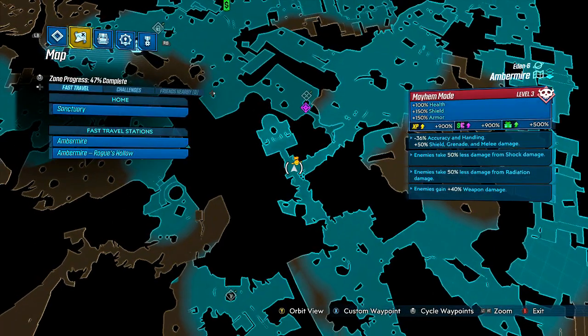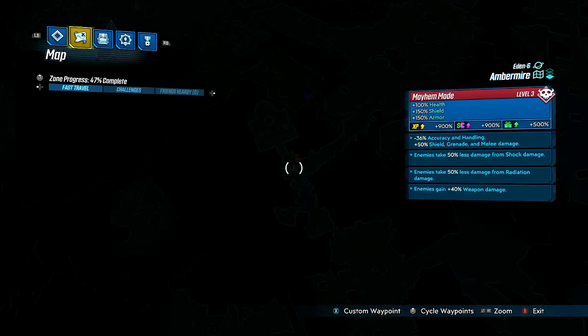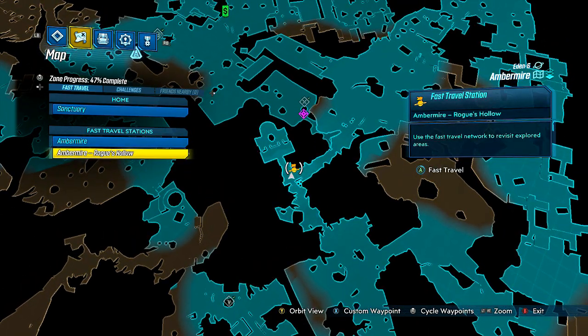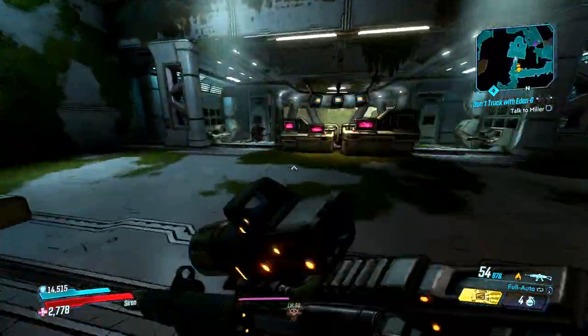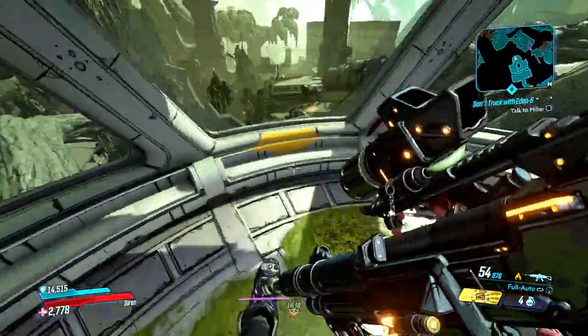Basically, you come over here — you will go to Eden-6. Spoiler alert: you've got to get to Eden-6. Once you get to Eden-6, go to Amber Mire. From Amber Mire, you've probably gone far enough into the story where Clay has you go find the people in his group — his dead rogues. A couple of them are in this zone; it'll be called Rogue's Hollow. Teleport here.